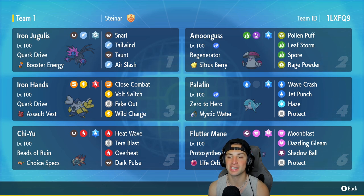In the second slot we got Amoonguss. Amoonguss is great on the support side but this one has a very strong special attacking move with Leaf Storm. It has Regenerator, Sitrus Berry, Pollen Puff, Leaf Storm, Spore, and Rage Powder — loving this moveset.